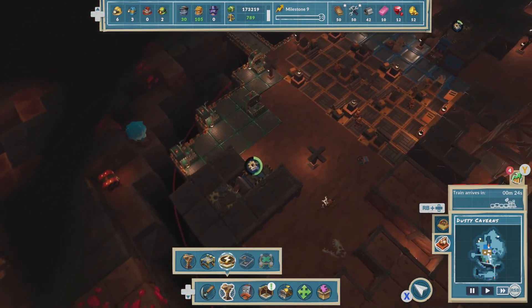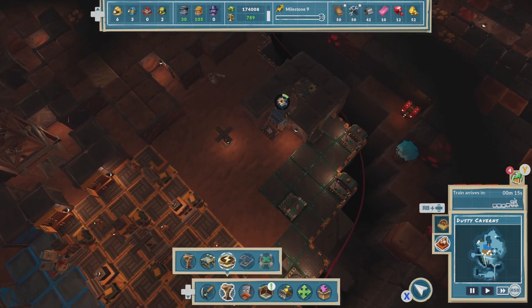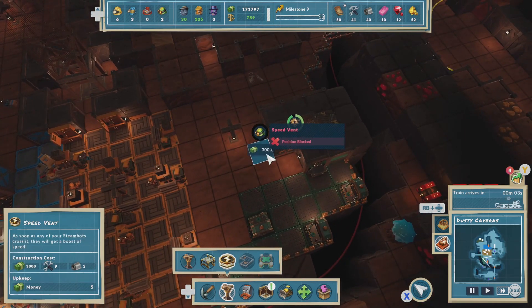I think that was them crossing this speed boost here. Let's actually see it in action. Oh there we go — look at him go! That's awesome, that's very cool. So if we build one on the side, we have the extra materials. Let's build one there.